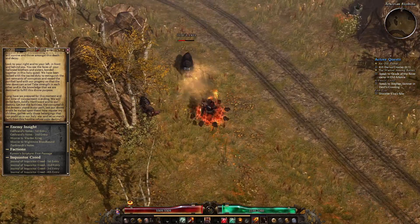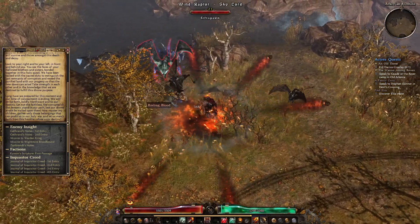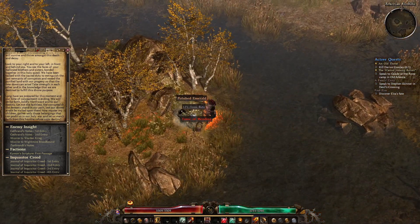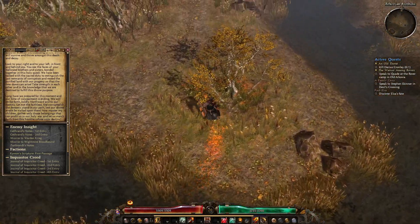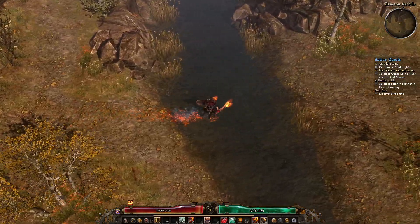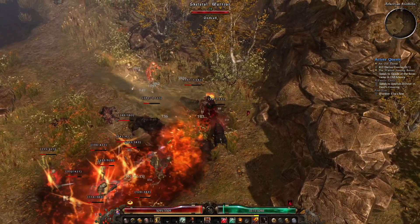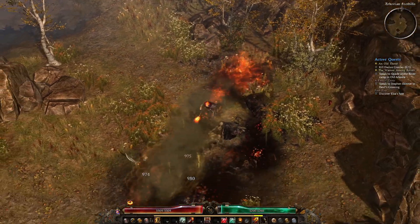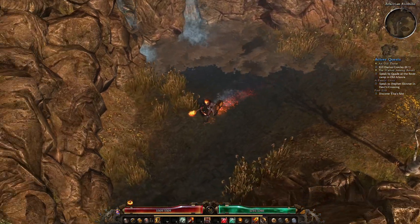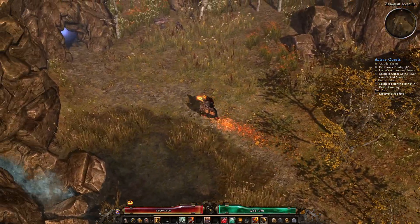Empowered relics don't cost a whole lot or require much crafting material. But once you get to your transcendent relic — the next tier — your crafting materials will suddenly involve needing empowered relics. Then when you move to mythical, you'll need transcendent relics in their recipes, and sometimes mythical relics will actually require both transcendent and mythical relics to make. The relic recipes get really convoluted the further you go — it's going to be harder to craft things and require more effort finding the right materials.